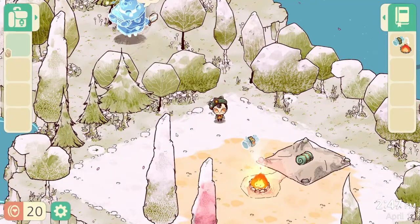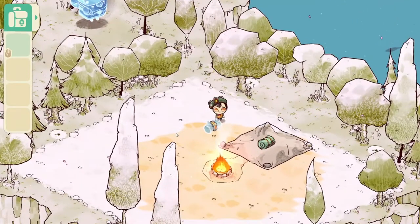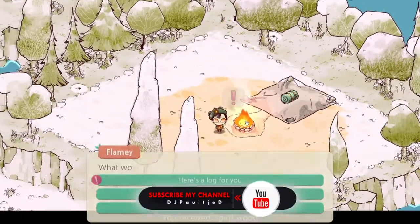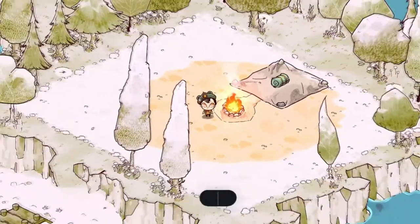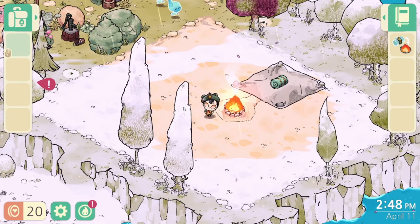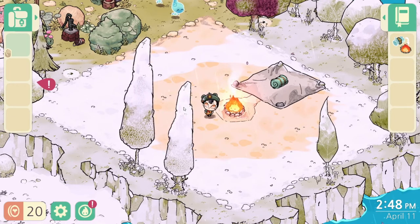After you've found your first Spirit Log, you pick it up and drop it on the fire. Look at that fire roar! After you've burned your first Spirit Log, a new ghost will appear — go visit him.